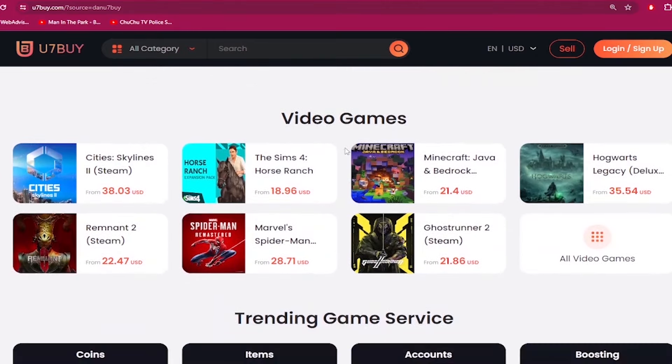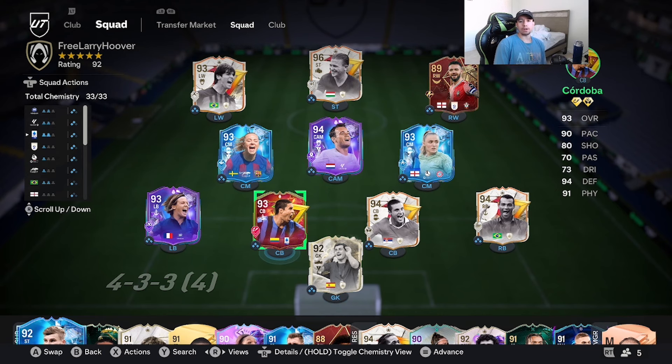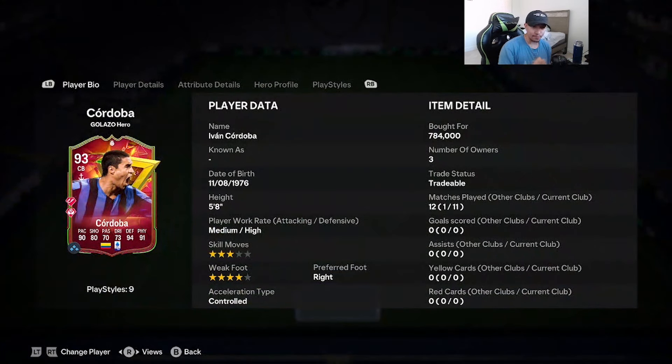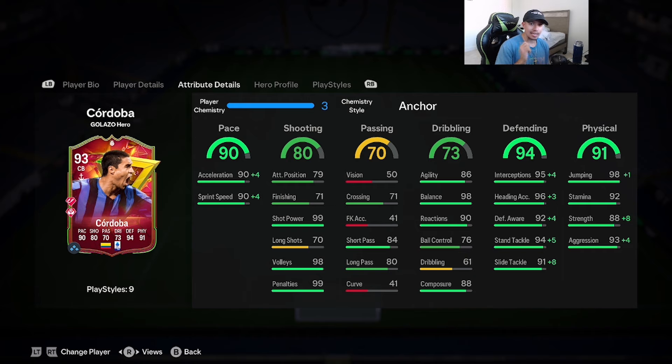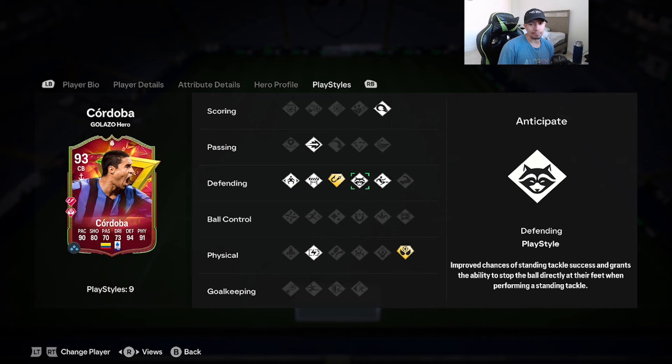Welcome to another video. Today we're gonna review the 93-rated Colossal Hero Cordoba. Looking at the card: 5'8 height, medium-high work rates, three-star skill moves, four-star weak foot, right footed, acceleration type is controlled — 90 pace, 80 shooting, 70 passing, 73 dribbling, 94 defending, 91 physicality. The card comes with a lot of play styles: power header, ping pass, block, jockey, anticipate, slide tackle, relentless — all on basic.